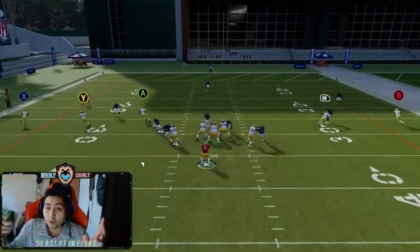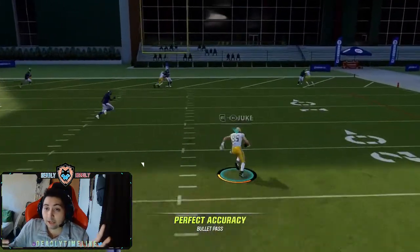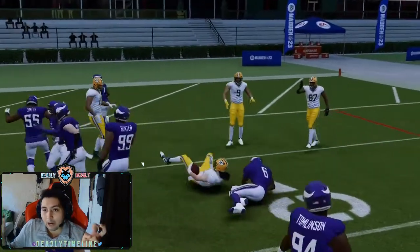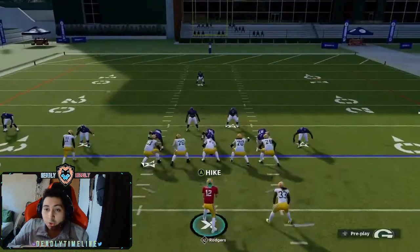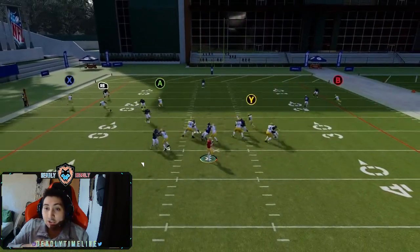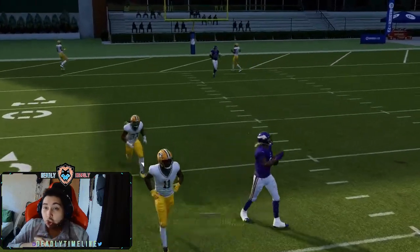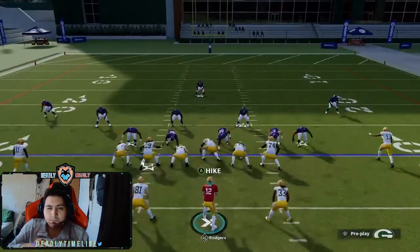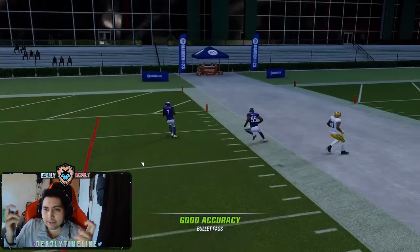From those two plays alone, I'm noticing I can do a lot with these two attributes — finesse move and power. I keep accidentally saying footwork, but you get the idea. These attributes are amazing. So power and finesse move are the stats that matter the most on offensive linemen. That's something good to know early on in the year — when building your team, focus on those stats.